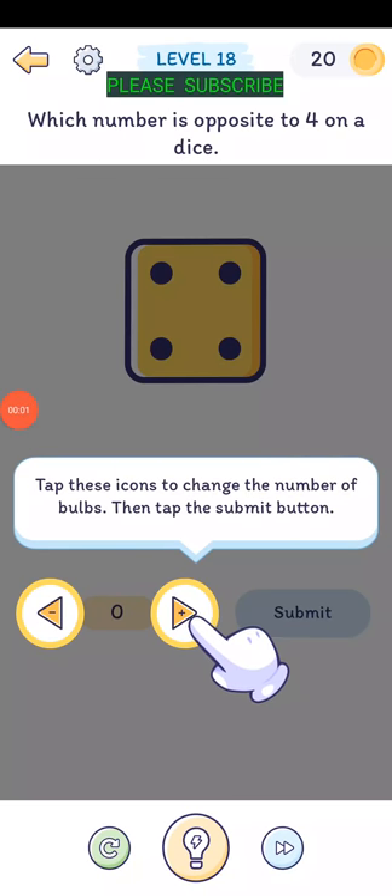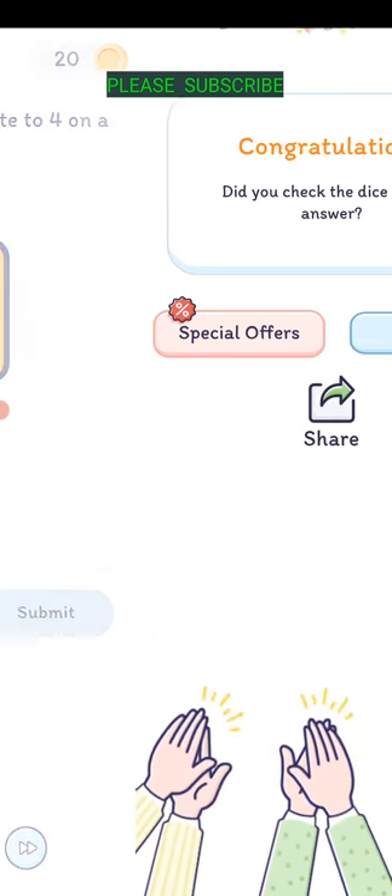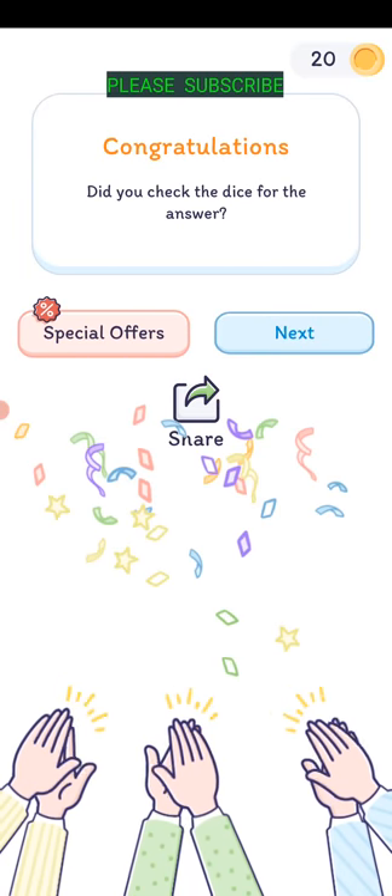Level eighteen: which number is opposite to four on a dice? Tap the icons to change the number of bulbs then tap submit. Opposite sides of a die add up to seven - six and one, four and three. So the opposite of four is three. There we go.